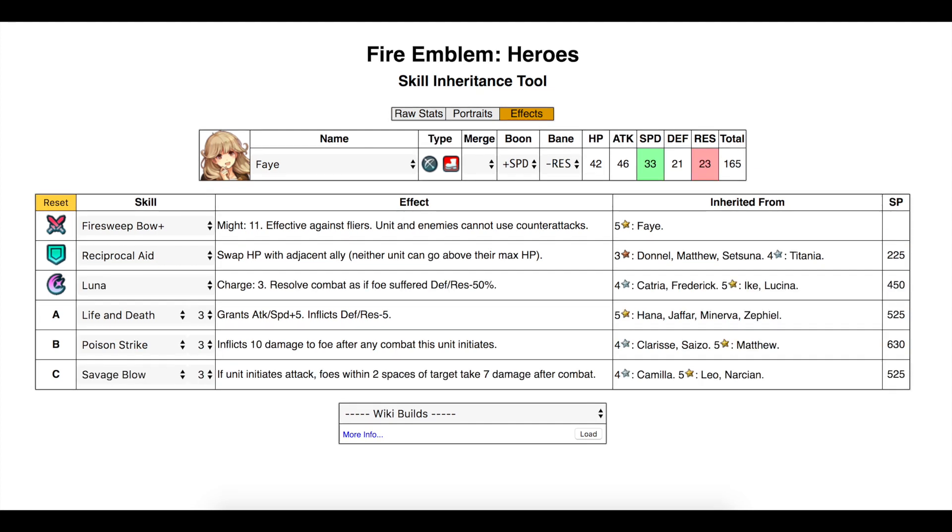I want to be able to get Poison Strike 3 along with Life and Death 3. Luna will help her with damage. The reason I'm adding Life and Death is it will boost attack and speed to increase Faye's chances of getting a double attack. Poison Strike will allow me to weaken enemies so that Alm can finish them off, or Summer Tiki, while Savage Blow will do more passive damage.